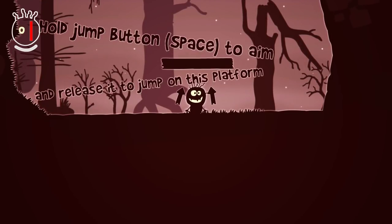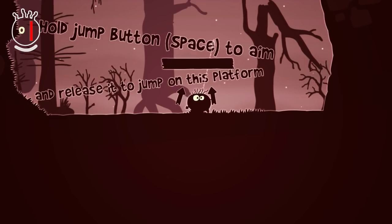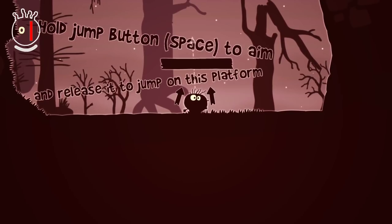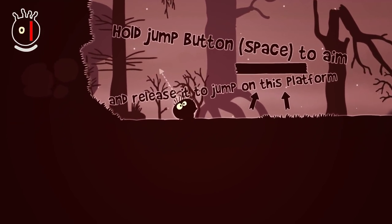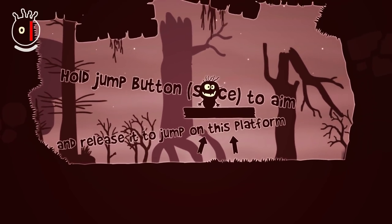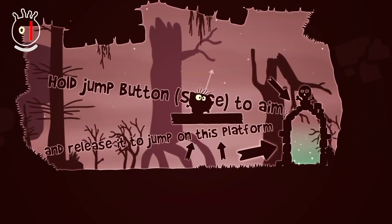This is Bob — he bounces. Spacebar is the only button you need, and if you hold space he prepares his jump. It's kind of like a metronome and that dictates where you go. Obviously I didn't want to miss but there — that's how you get on the platform. That's simple enough and we'll move on.